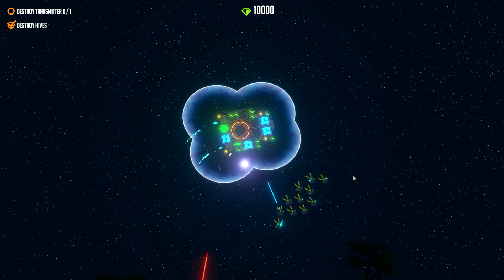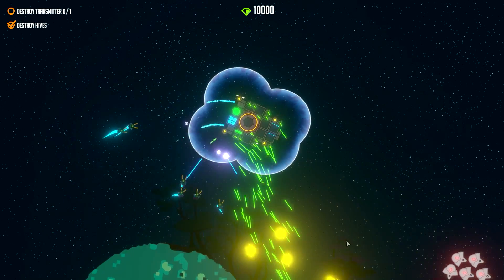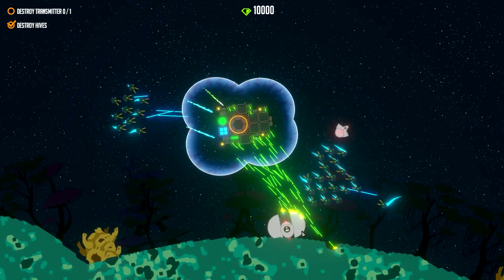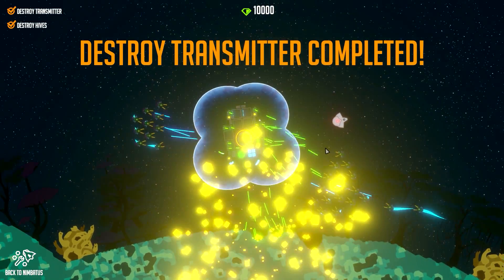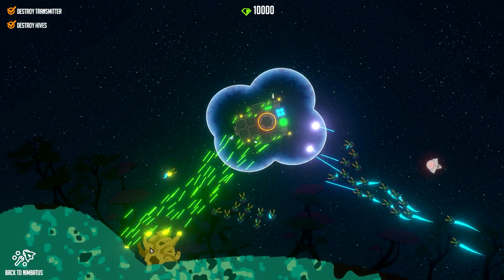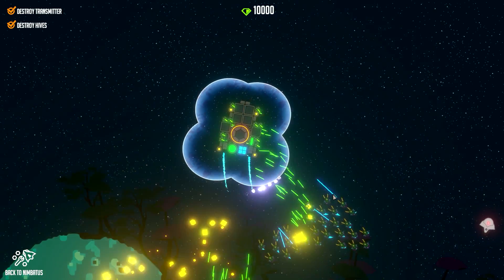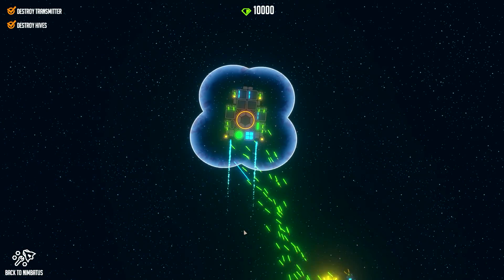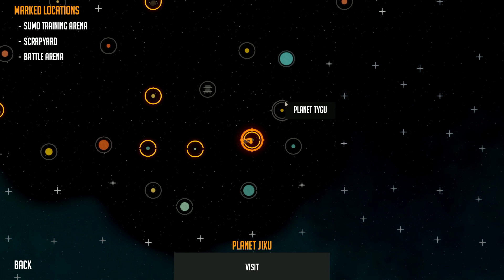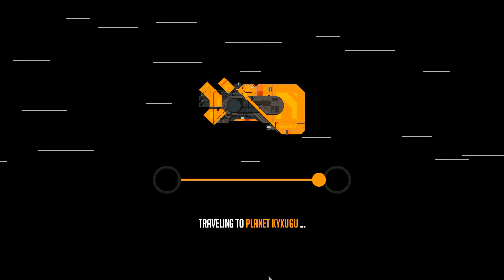Now we just have to find that transmitter. Oh okay, it should be near these guys - that's the transmitter right there! There's another hive there, I guess we don't really need to destroy that but we might as well. Come on turrets - perfect! Let's get out of here before we run out of fuel. Awesome. There's a lot of cool stuff you can do in this game, but since I'm a big fan of logic stuff, let's find a really hard planet because we're going to use the logic robot now.